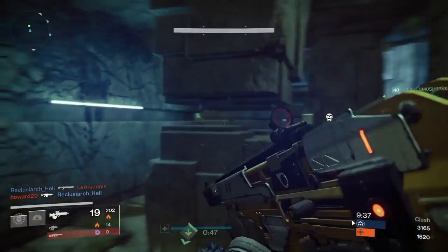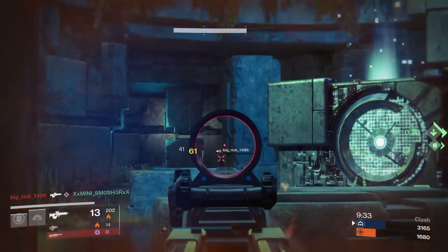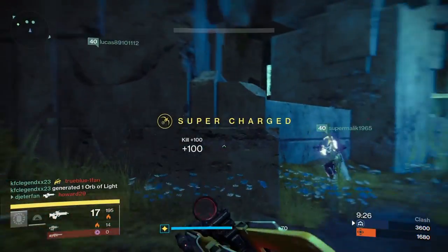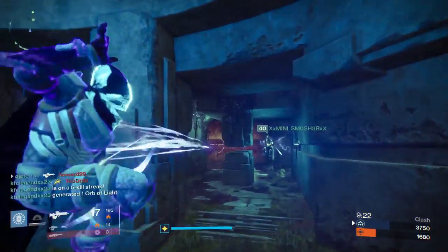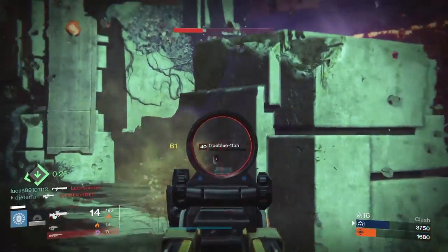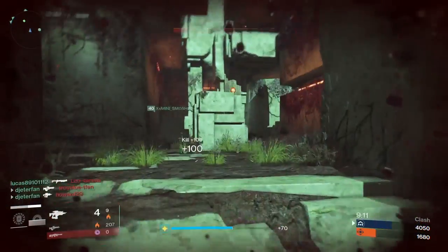Once you've gotten used to the recoil, you can almost use Vision of Confluence like a mini auto rifle. Be sure to use the full-auto to your advantage and just spray your gun. I know it sounds ridiculous, but if you think someone is coming around a corner and you start shooting a little early, or you miss a couple shots and then someone comes around the corner, it's going to help you get the first bullet on them and get that kill a lot faster. Don't be afraid to spray — the clip is really big and you won't have to worry about reloading that often.